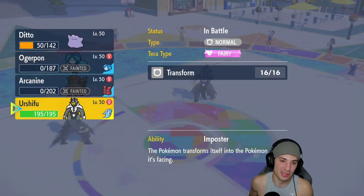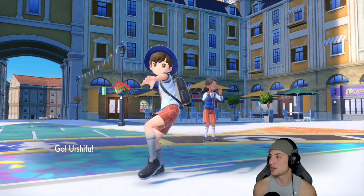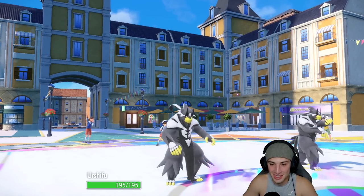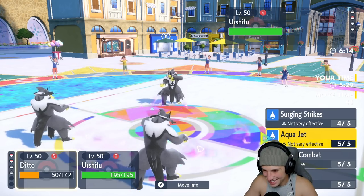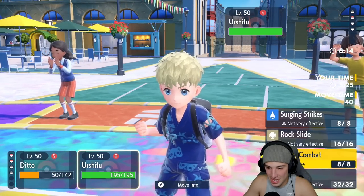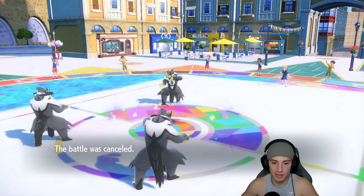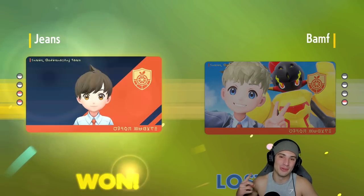Surging Strikes comes out dealing big-time damage — cutting it real close but it does KO! Let's go! Ditto clutching up and coming up big. Now we have a funny situation: three Urshifus on the field — triple Water Urshifu. From here I'm Choice Scarf locked into Close Combat. I double down, and they forfeit the battle. Let's go — Ditto clutching up in match three! We go two and one!